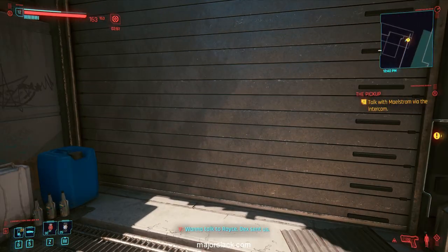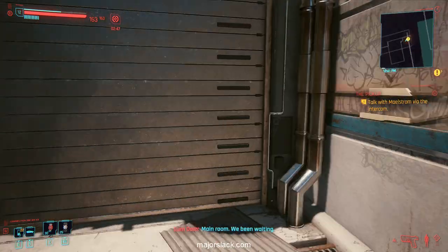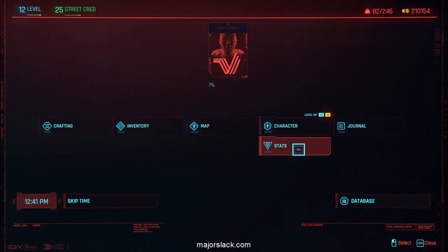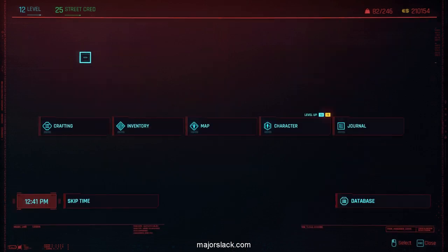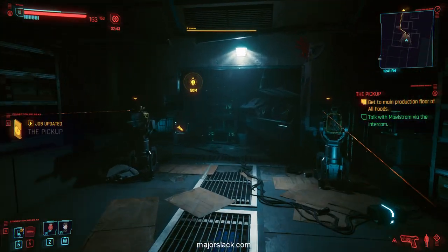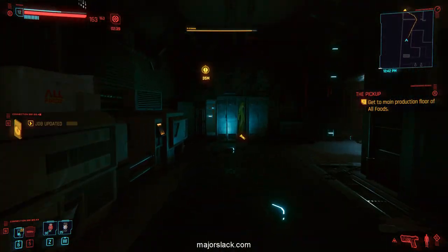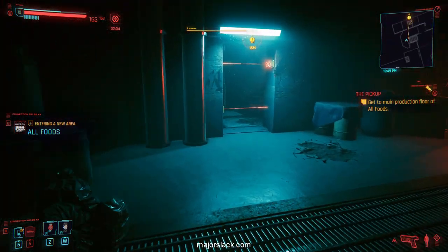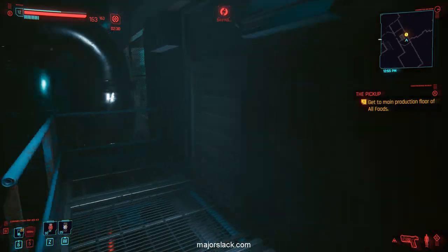Entering the Maelstrom base again. Let's check character stats — XP is at level 12, 874. Remember that. So we're going to find out if you actually get XP for killing Royce in the sit-down; my guess is no, but maybe I'm wrong. Which would then give you a reason to initiate the boss fight with Royce.